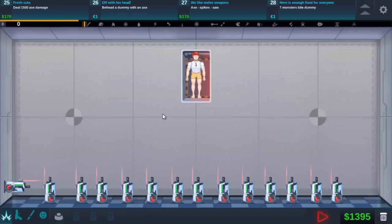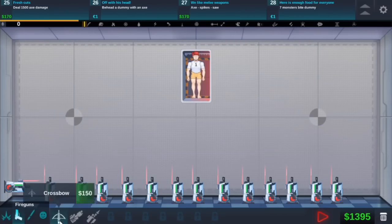Hey guys, welcome back to Happy Room. So we last left off with all these. We need a deal - 1.5 thousand axe damage. I don't think I have the axe unlocked. I think it's this one here, so I will have to try.